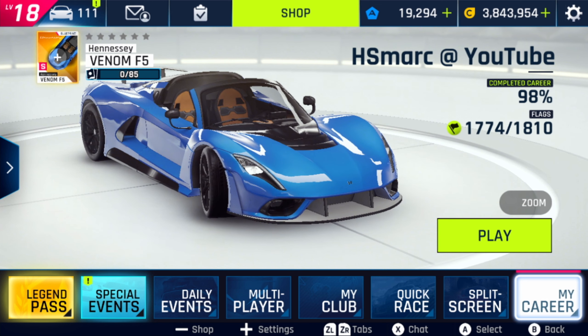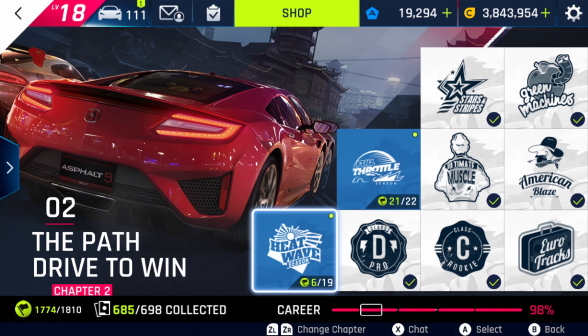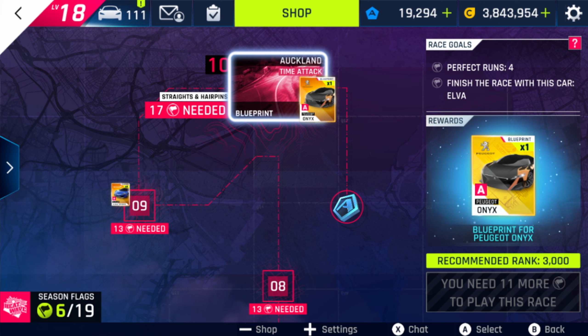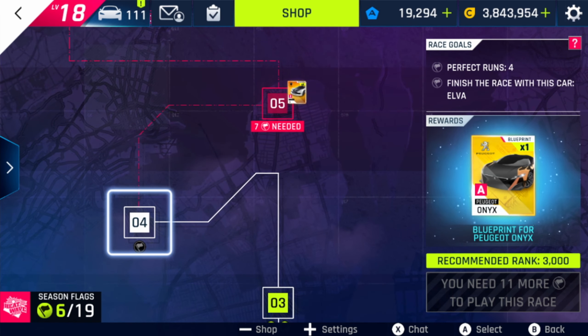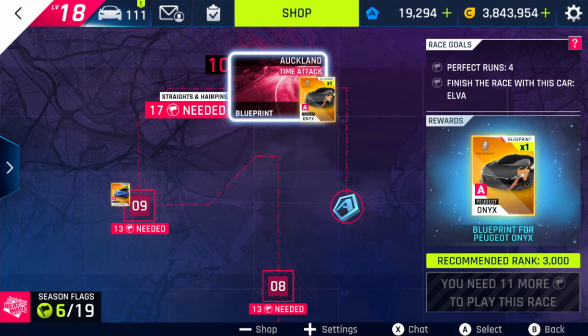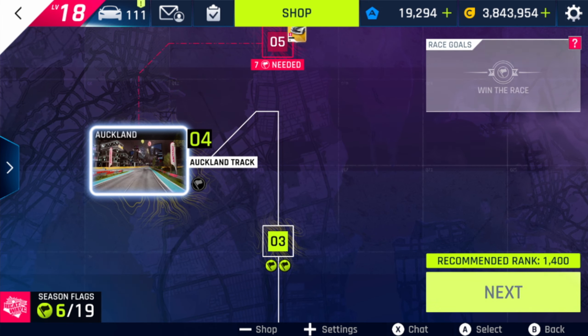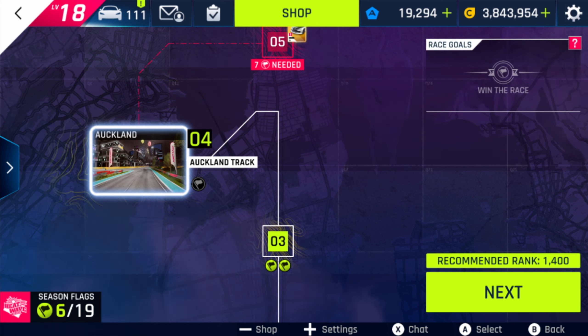Let's have a look at the career mode of Asphalt 9 Switch. Over here we have the Heatwave Season, which is the new season of this update. It comes with 19 conditions or season flags. The last one is finishing a race with the McLaren Elva, so if you don't have the Legend Pass, you won't be able to finish all the season flags. There is also a Peugeot Onyx blueprint in the rewards, which is very useful for me. Let's have a look at the first new location track — the Auckland track. I've played Auckland a little bit on the Android version of Asphalt 9, but I'm not an expert on this track. I'll give it a go now to show you the track.